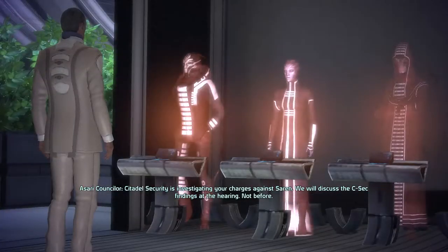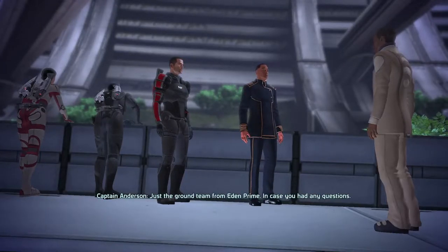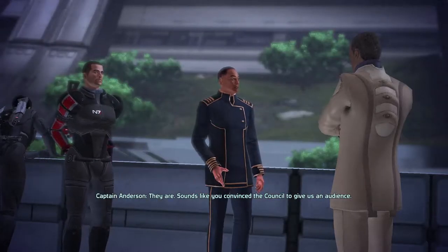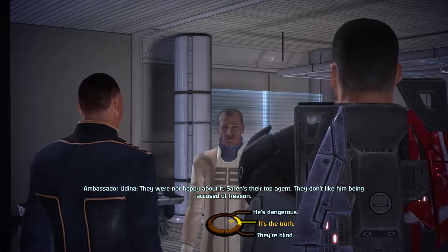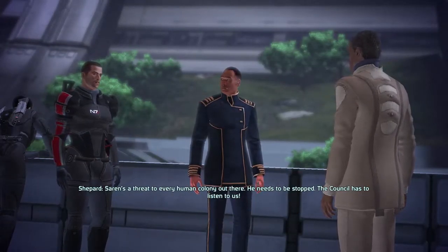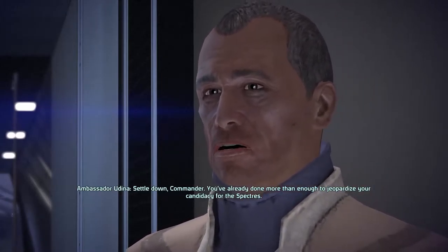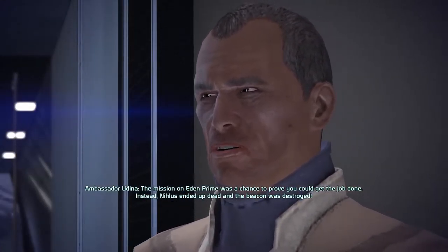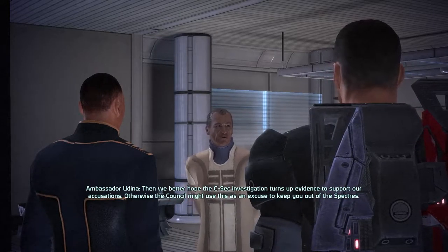We have just arrived at the Citadel and the first thing that's going to happen is some cutscenes — you're going to be talking with Captain Anderson and the Ambassador. Like always in this situation, just take the high road in the dialogue and you'll be just fine.